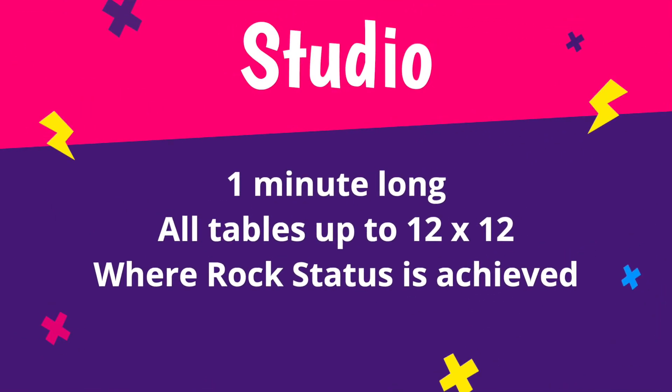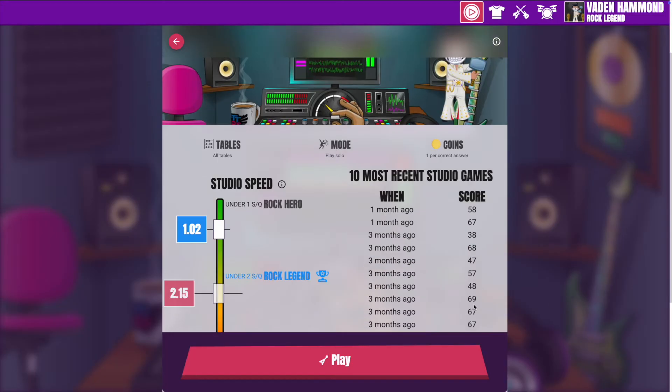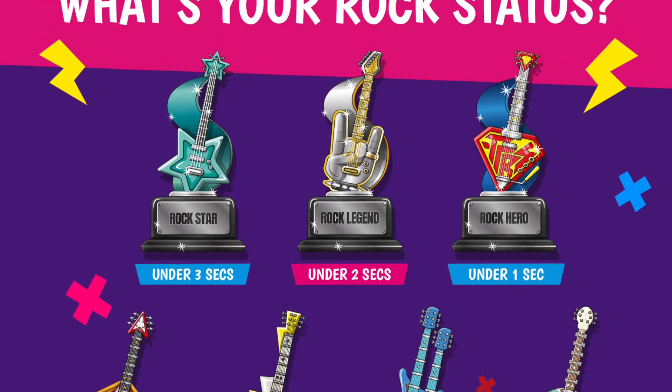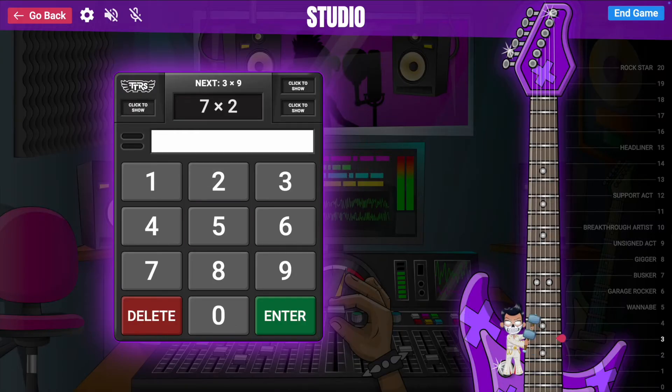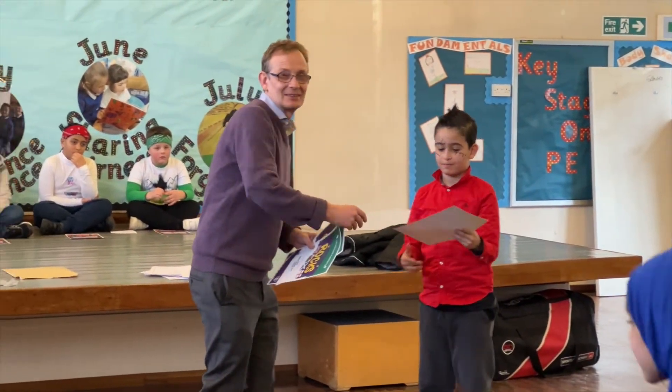Studio. Studio games last one minute and ask questions from all the tables up to 12x12. The studio is the place to go to set a studio speed and get a rock status, from new artist to rock hero. This game is great for sharpening up recall time and pupils love getting their rock certificates in assembly.